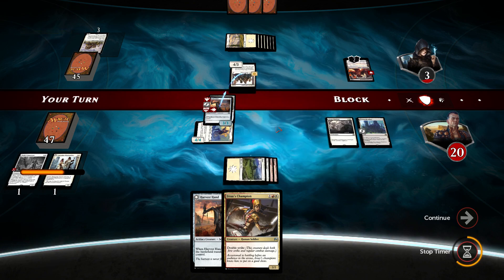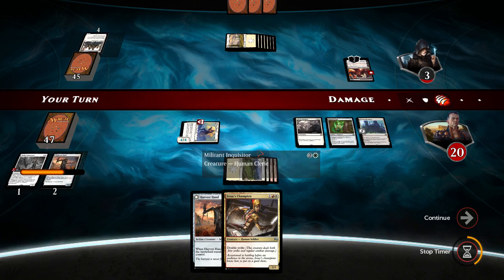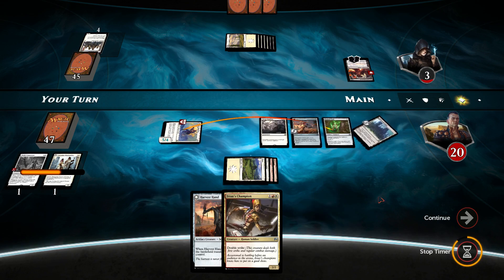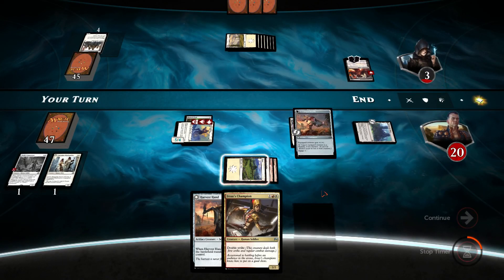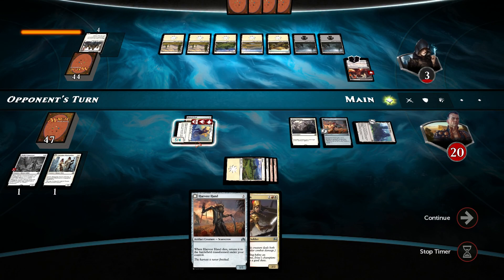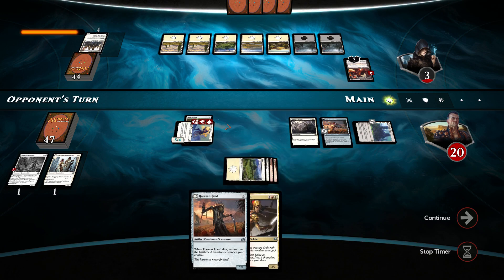Our opponent will be jump blocking. This will get transformed into an equipment, therefore this will get pumped up — 5-4. Excellent. Let's just equip here. What's the equip cost? 2. Good. So this means next turn we can play another Harvest Hand and equip this, making this into a 6-5. Opponent's dead.